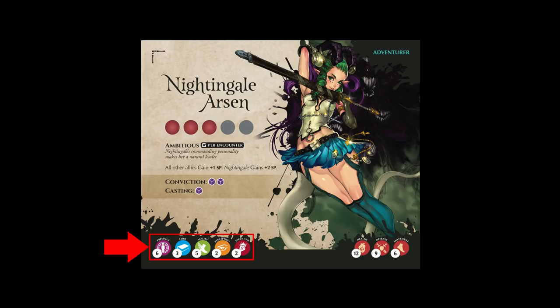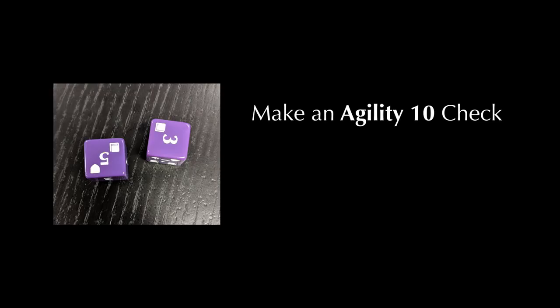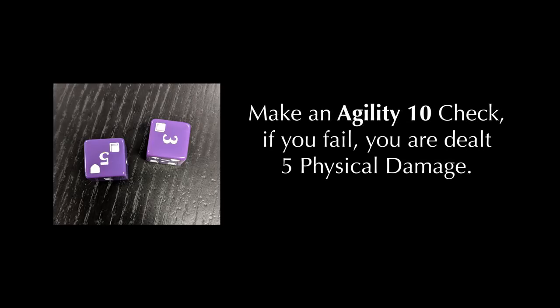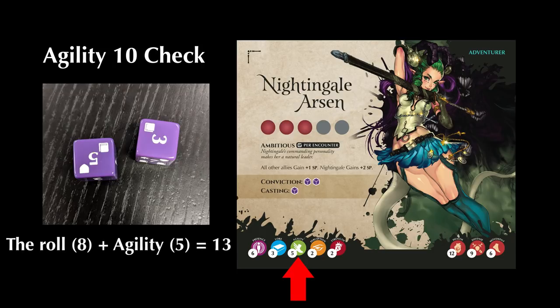At the bottom left we have the adventurer's skills. This bar is used to make skill checks such as jumping, running, or any other sort of narrative event that requires an adventurer to pass a check to determine a narrative and mechanical outcome not related directly to combat. The rules to a basic skill check are simple and always use two purple dice. Let's say you open a chest and find it's trapped and it explodes — it will say something like make an agility 10 check; if you fail you are dealt five physical damage. To make a skill check you'd roll two purple dice and add the agility value printed on your adventurer's card to the result. If the result is equal to or higher than the required skill check — in this case 10 — you would pass.